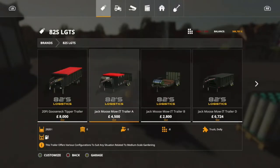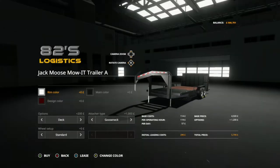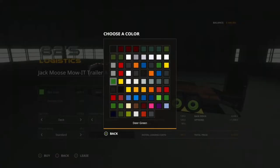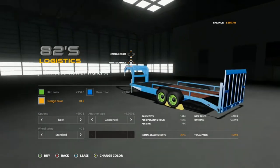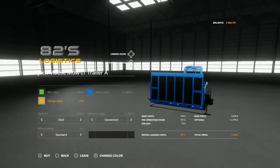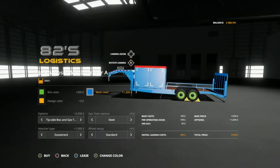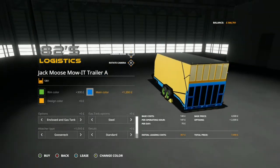And then if you go to where it says 82's Logistics, you'll see the three or four new trailers that have been added. We've got Trailer A, B and D. Most of the colour options are there so you can make all your equipment match. There's the option of the gooseneck attacher or you can have the bumper pull attacher. There's a tip side box, the option for a little petrol or gas tank on there as well, and then there's the enclosed option and that's where the design colour comes in.